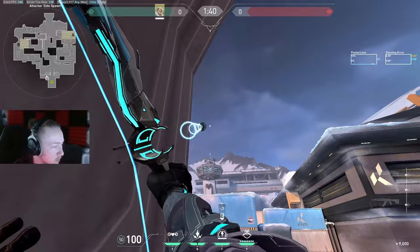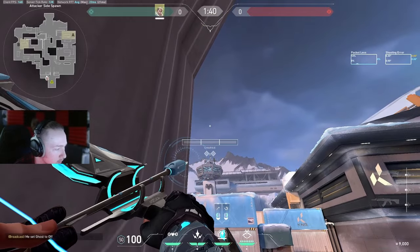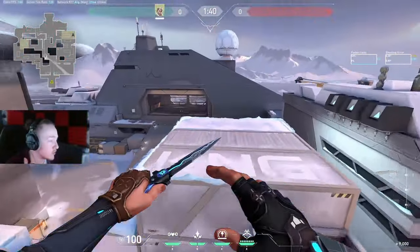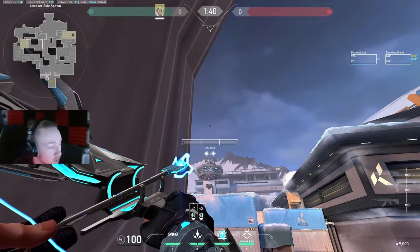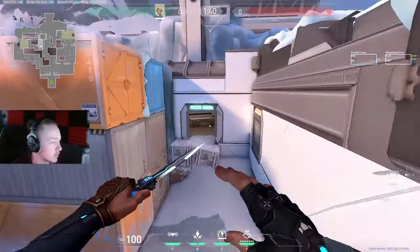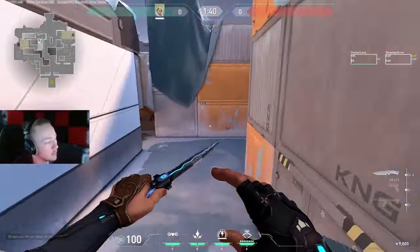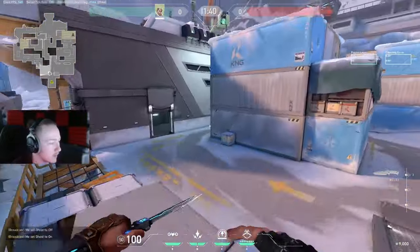There's also a dart I'll sometimes do from mid: line up between the two diamonds, two bar, no bounce, and it just lands in kitchen detecting anyone there. The reason I have this one is because I have a shock that does something interesting, mainly against Killjoy — it lands here and usually breaks trips and alarm bots placed in this area. Obviously they can adapt and place them differently, so once you do it, make sure you get impact from it. Don't just do it for fun.